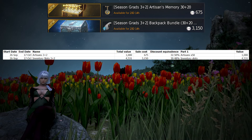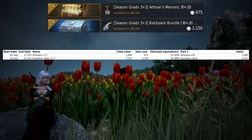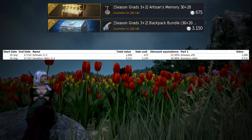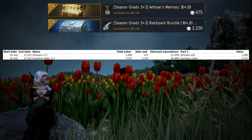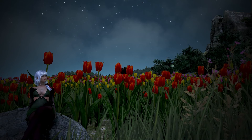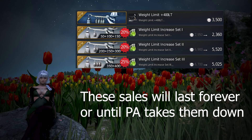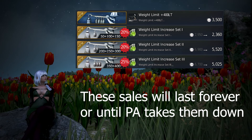This is also the same exact thing for inventory slots, which if you value at 1450 pearls for 16 slots — or 90.625 pearls per slot — would make the sale only 30.48% off rather than the 40% off. Either way, I really wouldn't recommend anyone get the 3 plus 2 sales unless they're super desperate, but it's definitely a little bit worse if you're buying artisans or inventory slots.